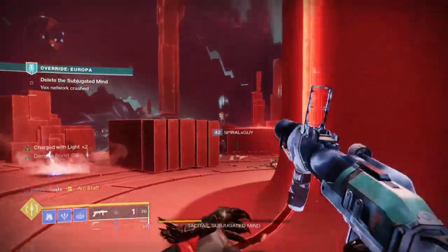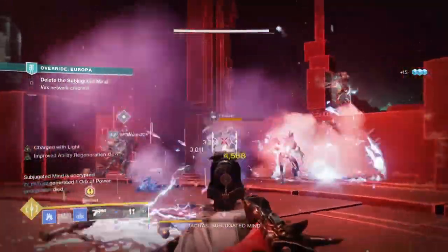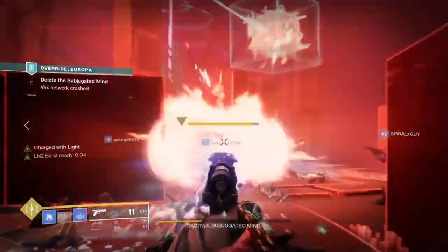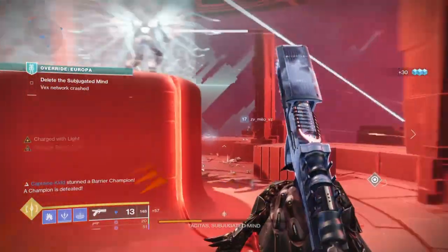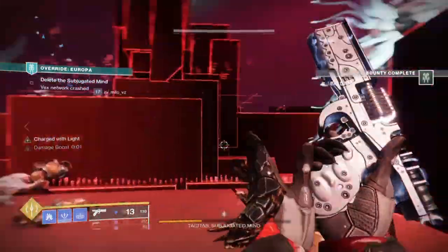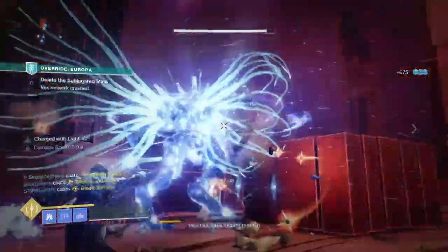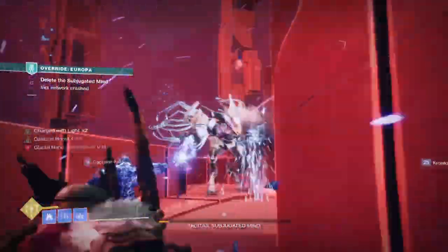Once we are Charged with Light, every time I use my charged melee, I gain half back as a refund — so as long as we get kills and proc the needed mods, we can have infinite melee on hand and a sidearm that can instantly freeze at our command. This is what I consider an upgrade to the past Stasis version, with better synergy and accessibility. You don't need to have the same aspects and fragments I do, and that's what I really like about the Stasis subclass — we have even more ways of customizing our builds compared to what the Light subclasses can offer.